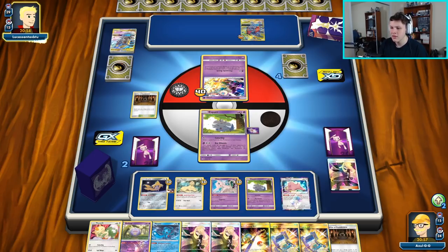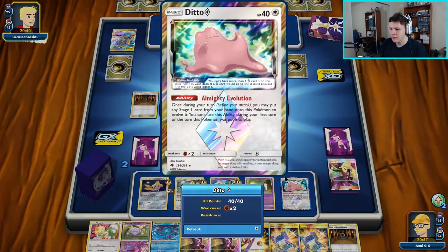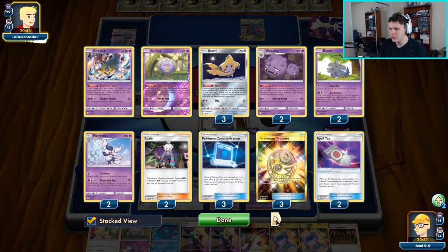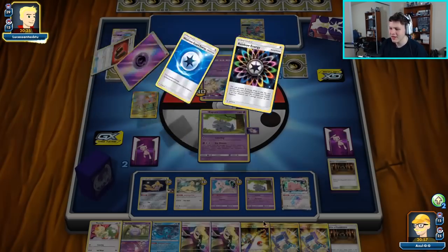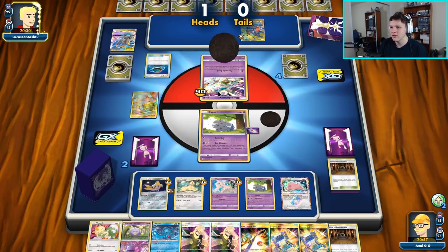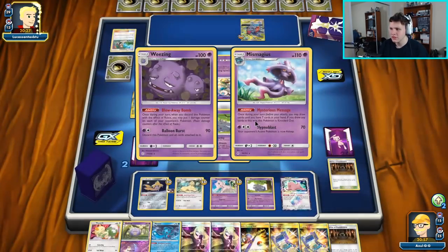We can also make it a Persian if we ever want to, or just keep it as Ditto for now. Our bench is protected — they haven't been playing Roxies down, so they're not threatening to knock it out at all. We could use Lana's Fishing Rod, get back Meowstic and a Spell Tag, make the Ditto into a Meowstic. There's a Power Plant — not surprised, they've gathered a pretty big hand, so having a Power Plant really isn't a big surprise. We'll have a Shrine response since we got one out of our prize card.